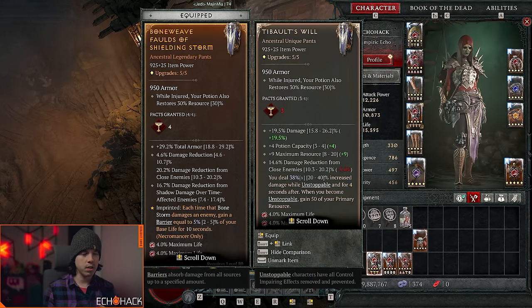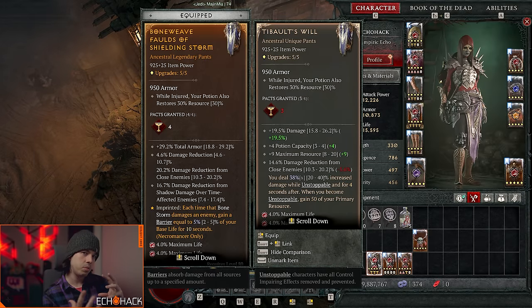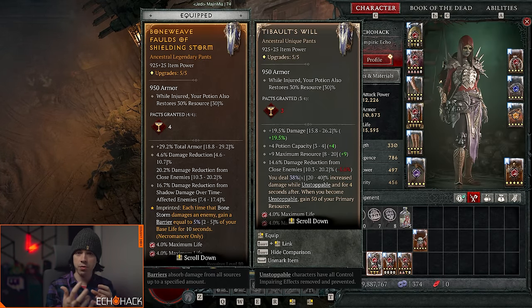As you're getting ready for the Abattoir of Zir, think about all these different slots and where you have wiggle room — where you might be able to trade off a little damage for survivability, or vice versa. Anyway, that's all I have for you today. I hope you learned a little bit about survival and damage reduction, and I'll see you in the Abattoir. Peace.